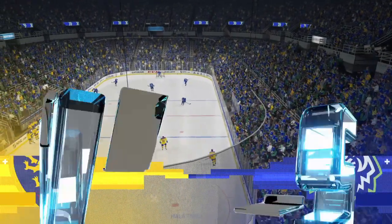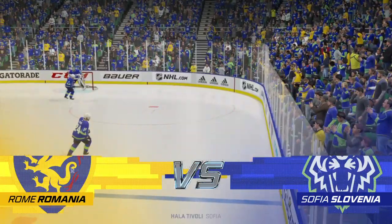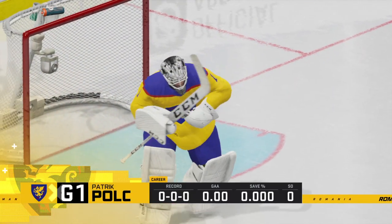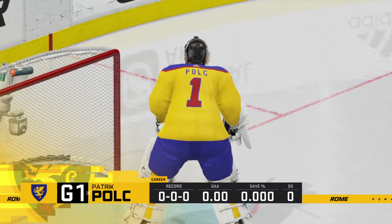Back here on EA Sports. James Cevulski along with Ray Ferraro who's down at ice level. This should be a fun one here this evening. Just moments away from puck drop, we'll send it down to ringside. Ray Ferraro, between the pipes could be a critical area tonight, Razor.